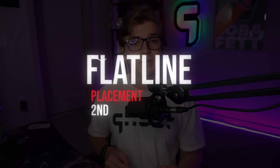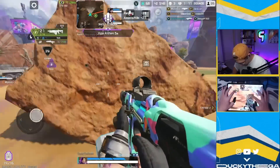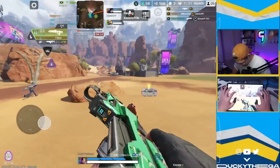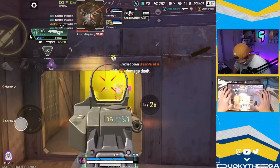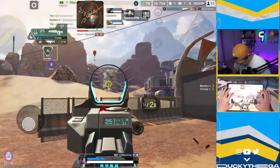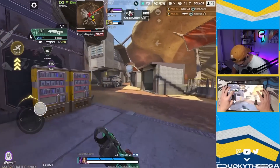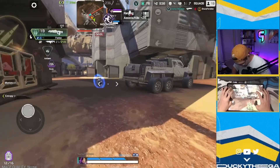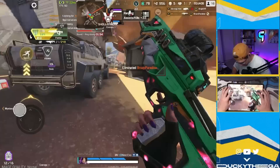Coming in at number two, we have the Flatline — believe it or not. It's really good this season. Last season, if I ever found an R301 on the ground, 9 times out of 10 I'd pick it up over the Flatline. But now, if I have a lot of attachments on a Flatline and find an R301, there's a good chance I'm keeping the Flatline. Similarly to the R301, it's really easy to control at mid and long ranges. It seems like there was some sort of soft buff — maybe adjusted aim assist — making it easier to control, and a lot of people in the community share that sentiment. It also does a ton of damage with heavy ammo, doing 36 damage for a headshot, which is pretty insane.